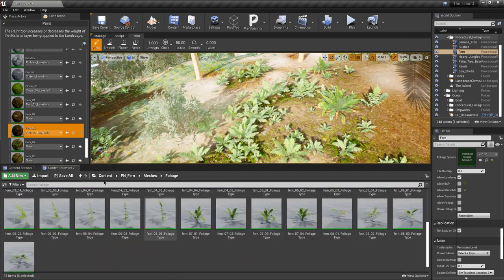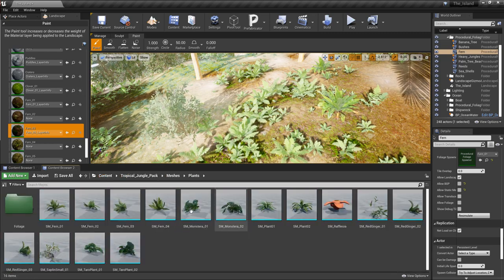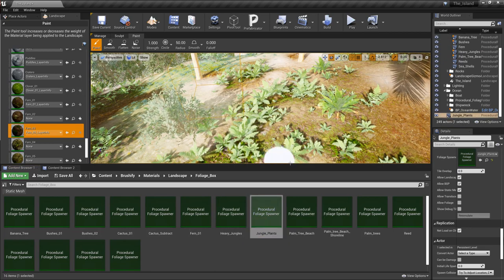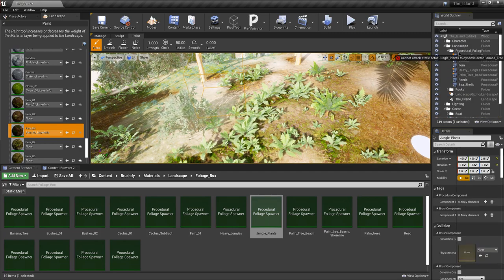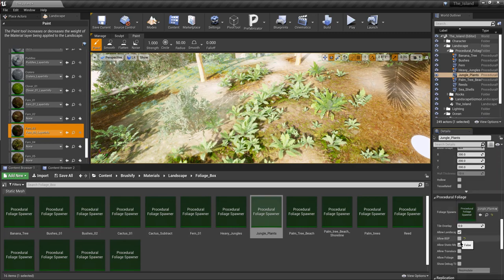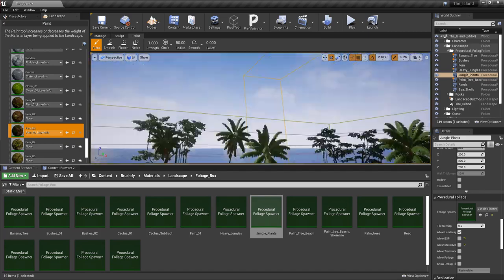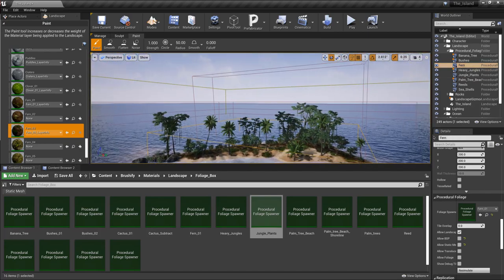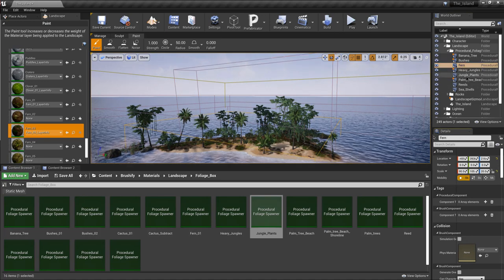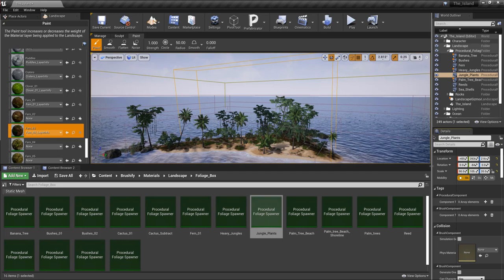Even though it's called Fern 03, I'm going to be using some heavy jungle vegetation on this instead, and again this might be temporary just for visual purposes. We're going to use these jungle plants from the Tropical Jungle Pack. I'm going to change Fern 03 to jungle plants using another procedural box that I previously used - it should be empty. I'll place it into the procedural foliage folder in my World Outliner so everything is nicely organized, then copy and paste the scale and location from the fern since I already have it in place.